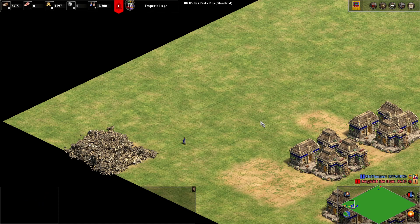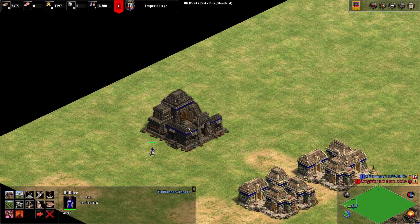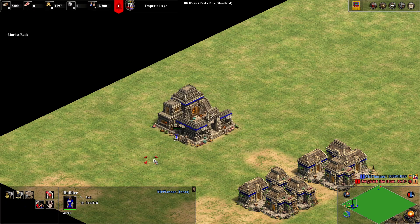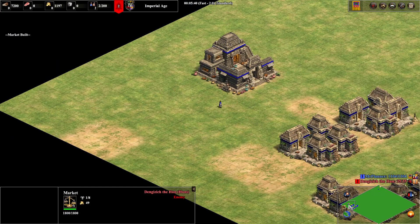Hey, Mr. Planner here. In this video I'll teach you how to place your markets like a pro. So you already probably know the basics: you need to place your market as far away as you can from your ally. Let's check how much gold we get — we get 49 gold.